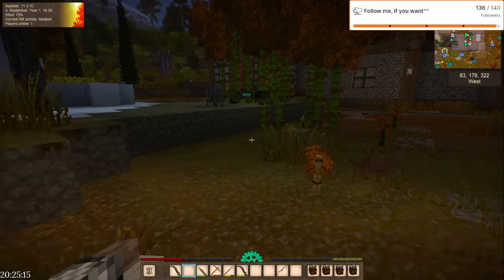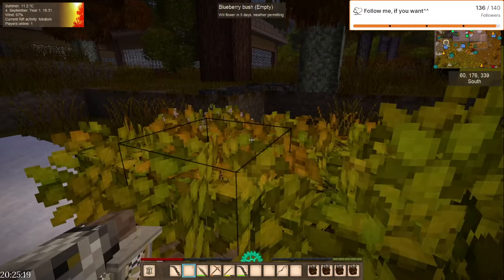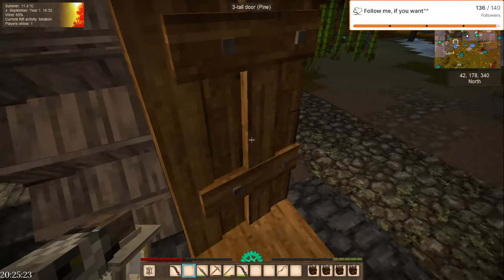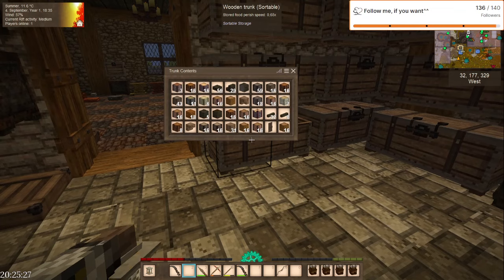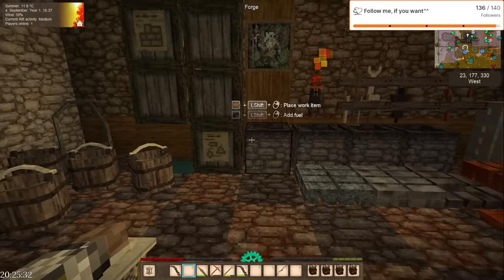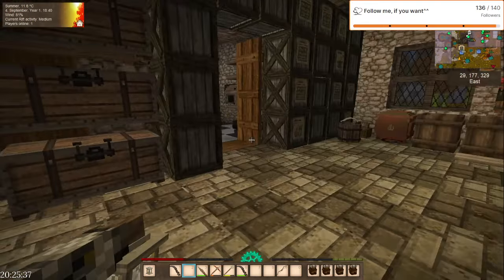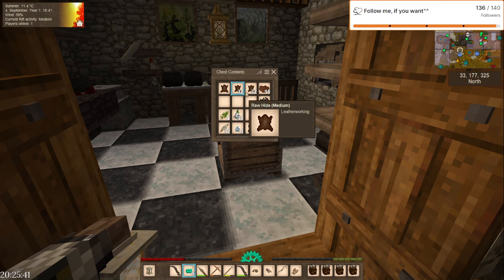So another chest for the smithy. This has — okay, we're gonna do something different here. First we need to take all of that out.